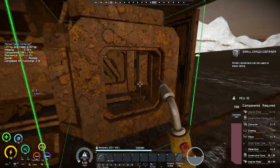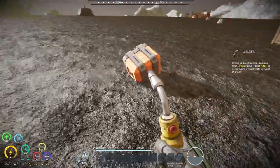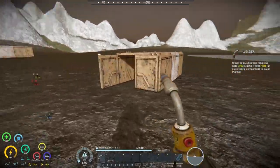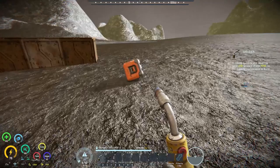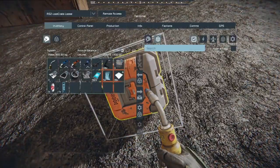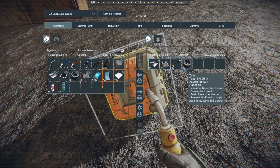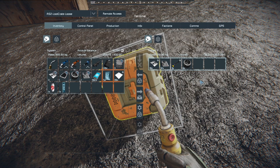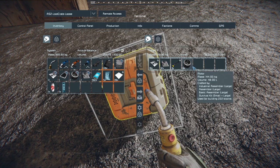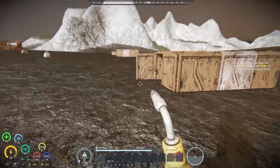What's this? Basic assembler, small cargo container. This is new - I've not explored something like this before. Here we've got some parts.